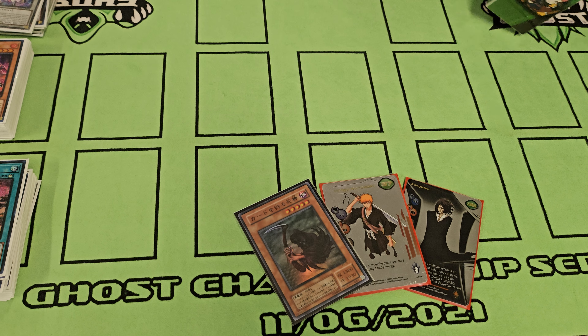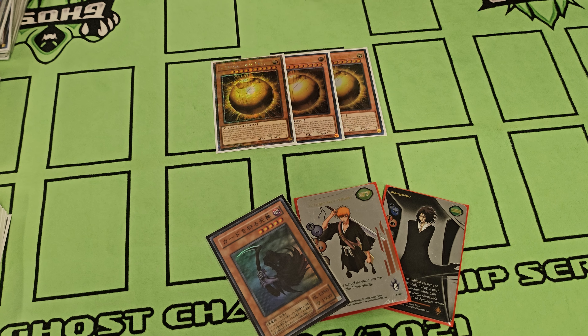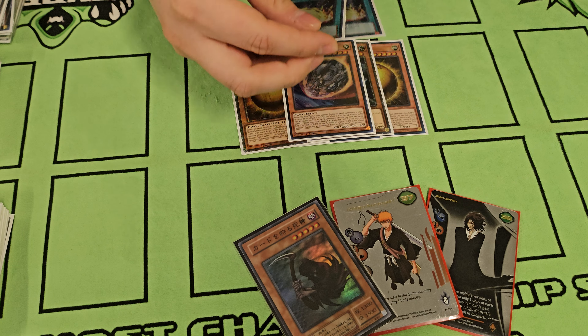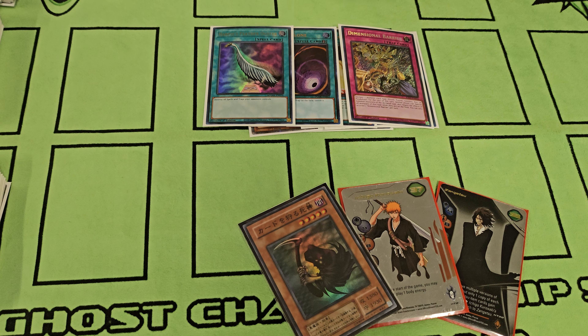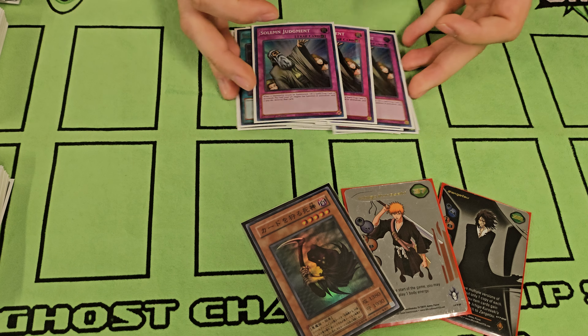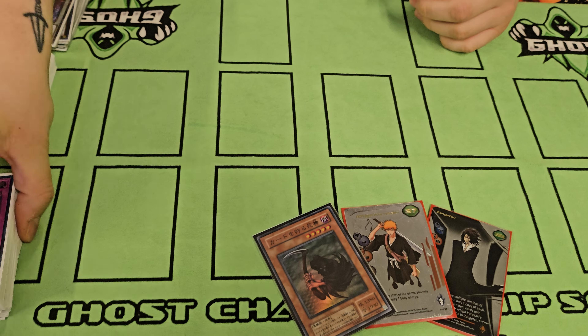The side deck is still a little undecided, but it's a work in progress. Three Sphere Mode, mainly for Voiceless Voice. Ghost Bell, the other Nibiru, board breakers — Lightning Storm, Duster, Cosmic Cyclone — and then for going-first traps: Dimension Barrier, Macro Cosmos, Summon Limit, and three Solemn Judgment. That's pretty much it for the deck profile — this is just until the ban list. Appreciate it!